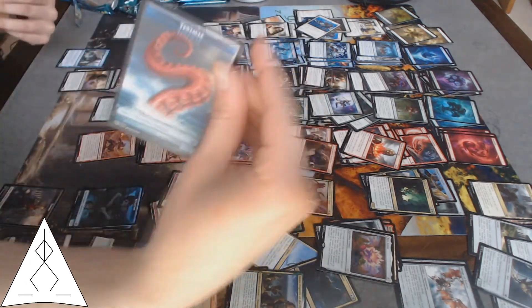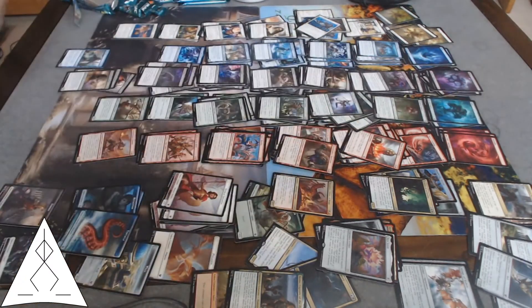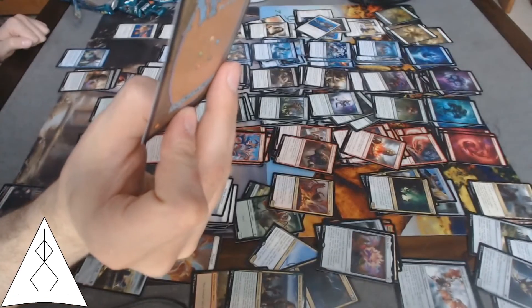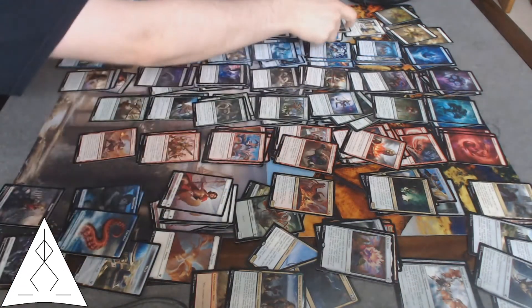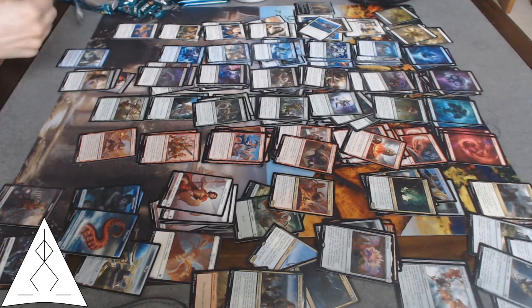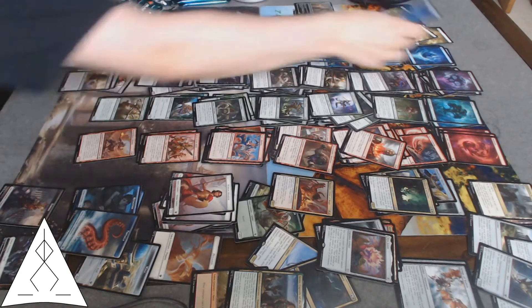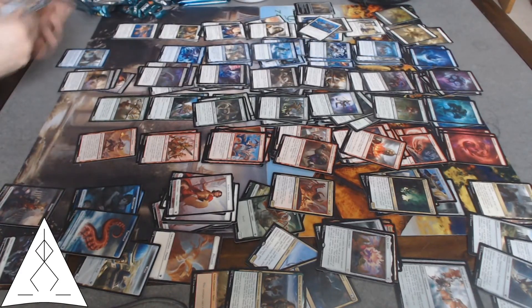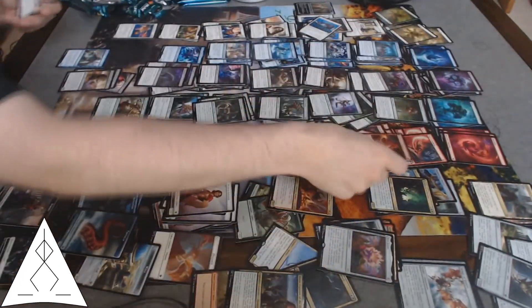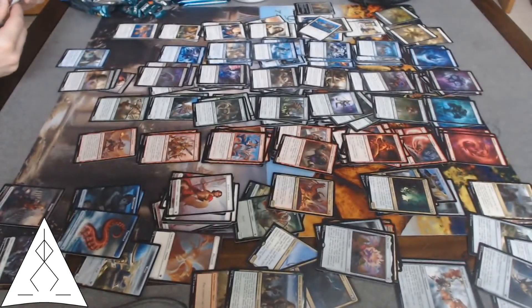Tentacle token, basic forest. Foil Daxos — nice! Human soldier token, basic island. Nixborn Seaguard. Thrall of Possibility — discard one, draw two, pretty good. Trypticure and Surge — destroy, gain some life.